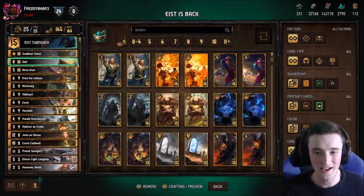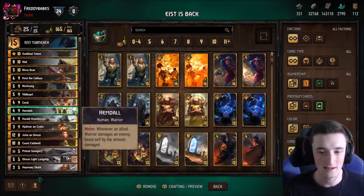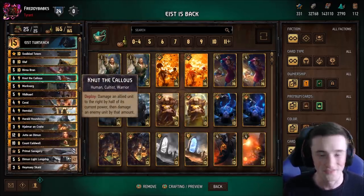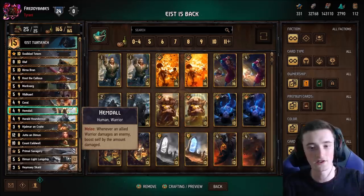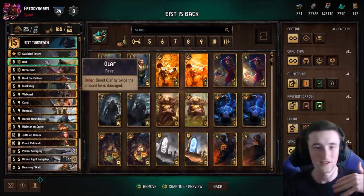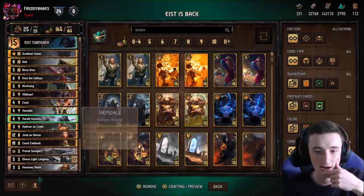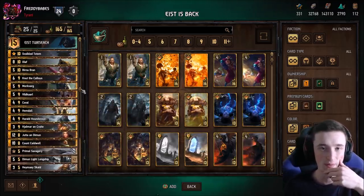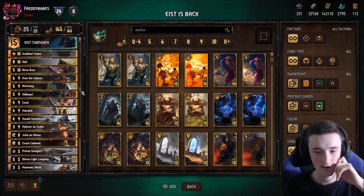There's a very cool combo there as well, which I've pulled off multiple times. Hemdall even works with Knute if you don't have Hjalmar in the graveyard — maybe you play Hemdall from hand and res Knute onto Olaf. There's just so many ways this combo can work, and it's really, really powerful. Basically, you have multiple big finishes in the same way that Svalblood does, but a little bit better, I think.